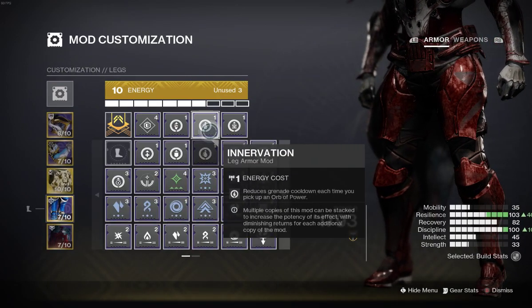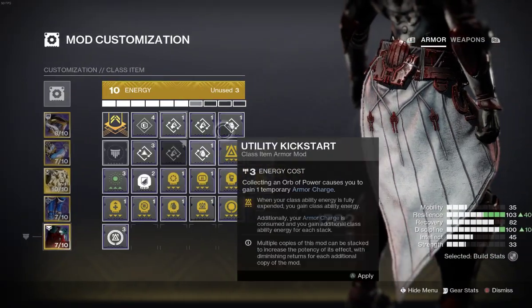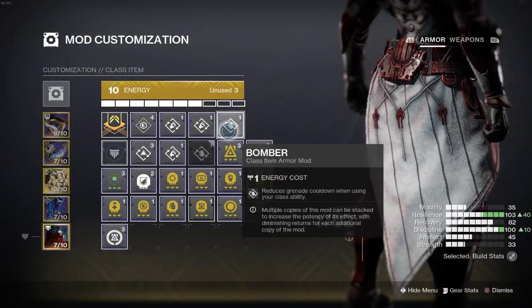Invigoration, Innervation, Insulation. And then we have Outreach, Double Outreach, and Bomber.